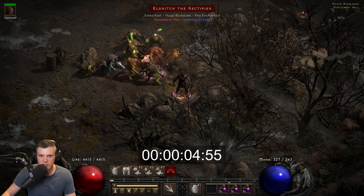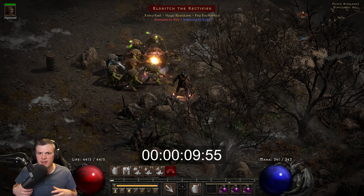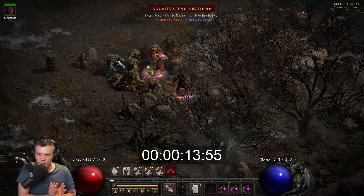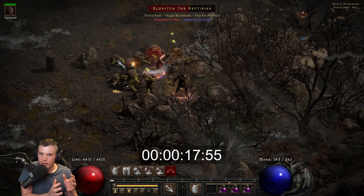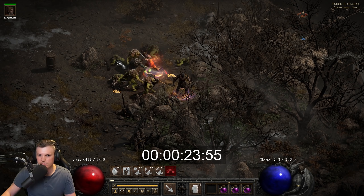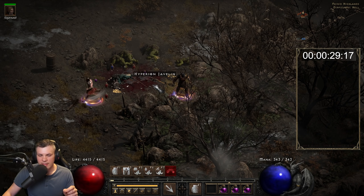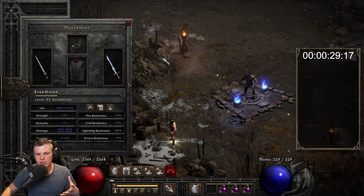Test one is dual ethereal upped Headstrikers, both with 15 IAS 40 Enhanced Damage jewels. No Stone Skin on this pack, so this is arguable the pure DPS setup. I'm curious whether Fheadstriker plus Lawbringer for the Decrepit proc might outperform it — but that's next. This was a pretty solid Players 8 Eldritch clear.